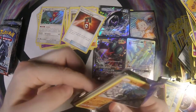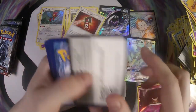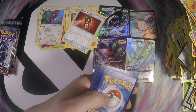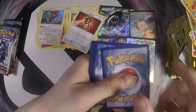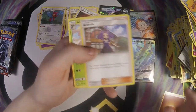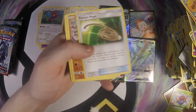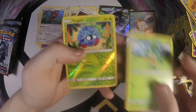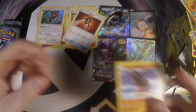We got about five to six packs left. Fighting, Acerola, Gloom, Escape Rope, Sawk, Oddish, Charmander, Marowak, Pansage, Tangela, and a Mudsdale.